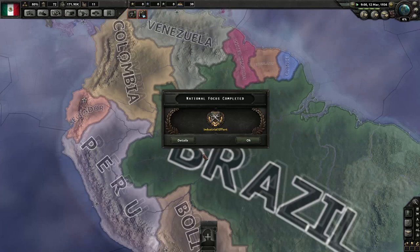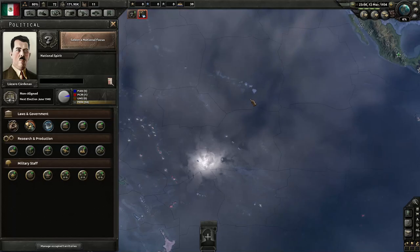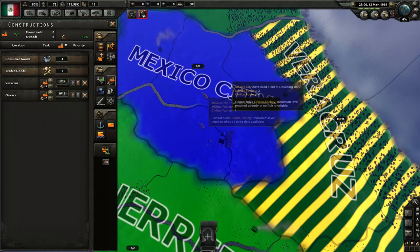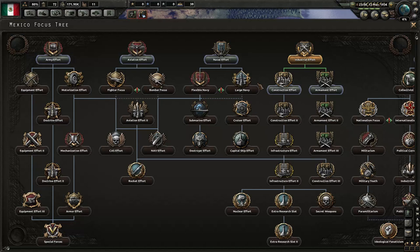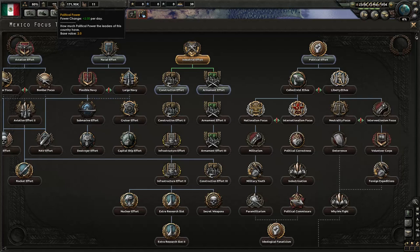Our national focus has been completed. We could go for a construction effort, but we're told we don't have enough slots for civilian factories. This adds one building slot and one civilian factory in Mexico City. Let's look at Mexico City — six slots unlocked at the moment, and it looks like all the factories are currently in place, six of six. So there's no point doing this focus yet; we'd effectively be throwing away that civilian factory because we don't have anywhere to put it. We need to increase our civilian factory slots in Mexico City before we do this. So we'll start down the political effort track instead — this will give us 120 political power, and it also allows us to go down either the collectivist ethos leading to fascism and communism, or the liberty ethos leading to democracies.